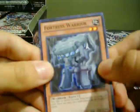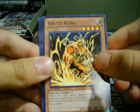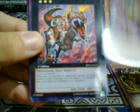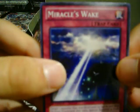First pack we got a Fortress Warrior, Voltic Kong. For the Star Foil we got Chiron the Mage. And for the rare, Grannosaurus. And a Miracle's Wake.